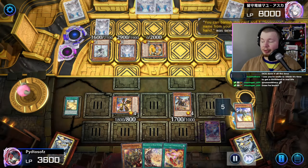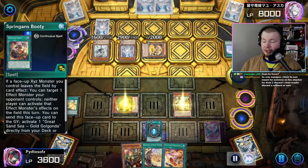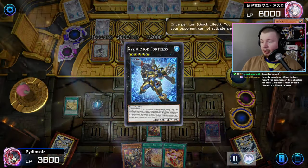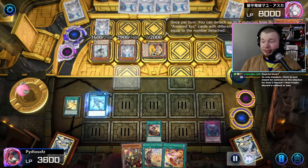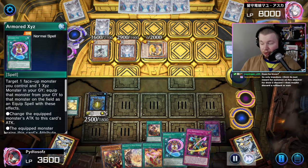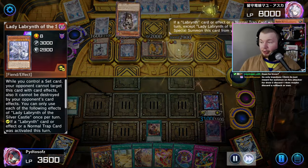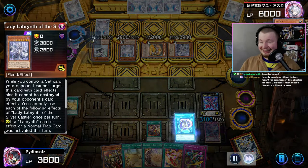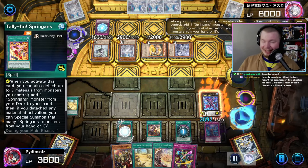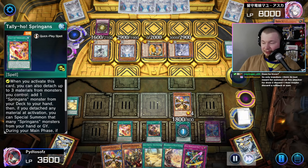Kit adds back the Branded High Spirits and puts Rocky back in the deck. We banish two from the grave to get Booty, activate Booty, put these two up into an Abyss Dweller, then activate Dweller to negate all their trap effects. We go into XYZ Armor Fortress, search the spell and the trap, make Full Armor Dark Knight Lancer. They summon Lady and go Ku Klok, then we go Armored XYZ — they go Terrors. Tally Ho is crazy, obviously broken.